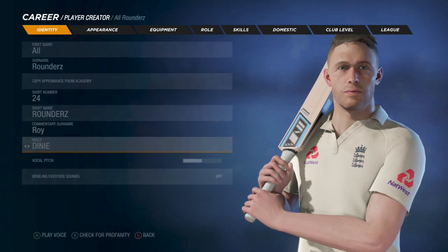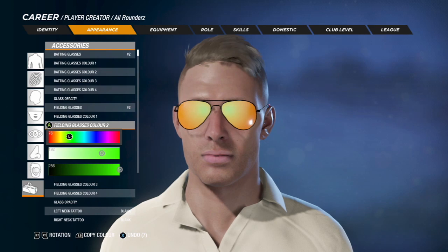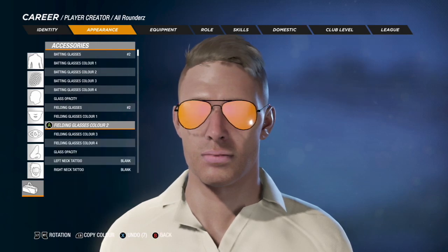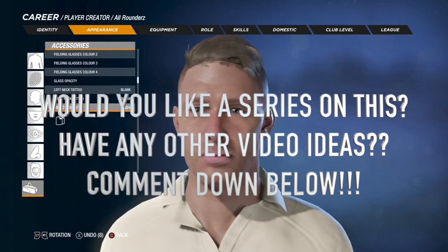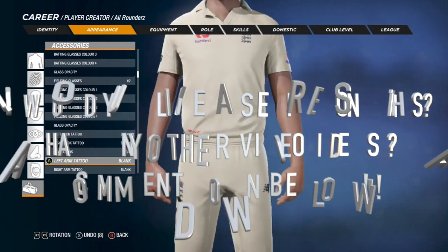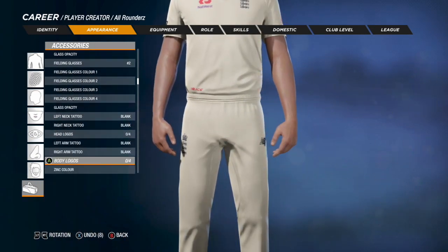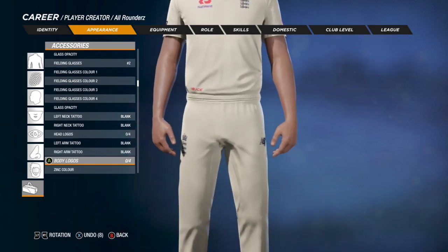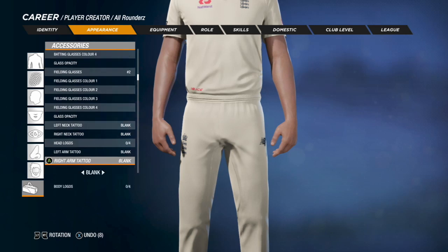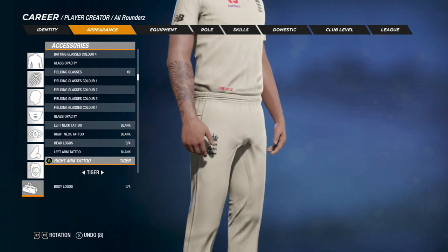I'm back and as you can see I'm currently finding the perfect shades for me — these are my fielding shades. Let's make them look nice and cool. Should we get a tattoo? Might as well. There's head options — let's ignore that, let's go to the right arm. There we go! Flicking through what's available — crow, cross, star... oh, tiger sounds interesting. Yeah, it looks pretty nice, might keep this as a unique element.